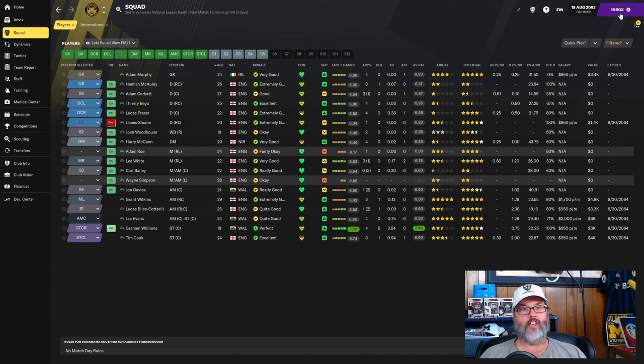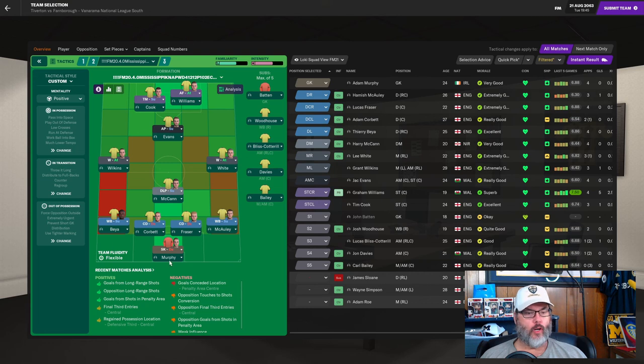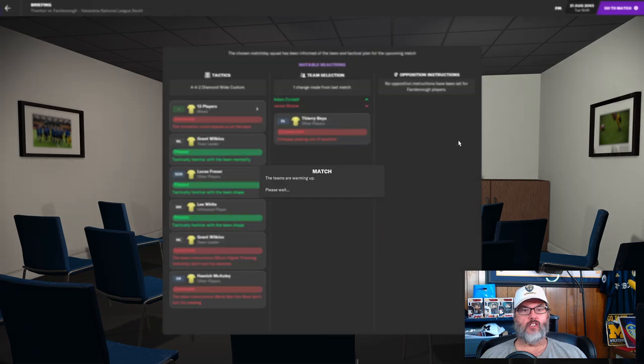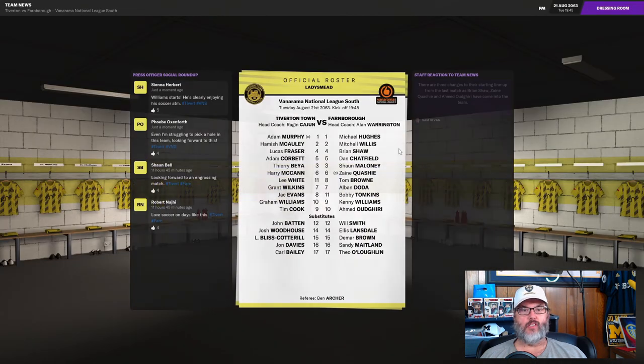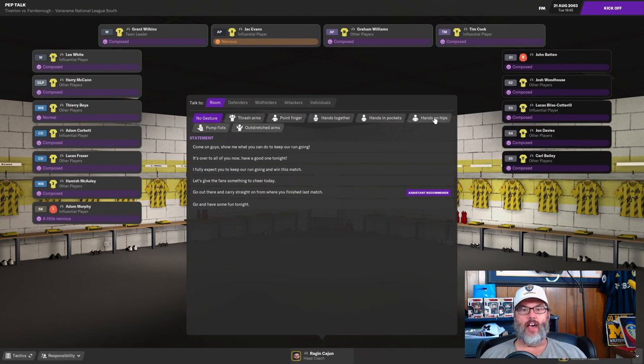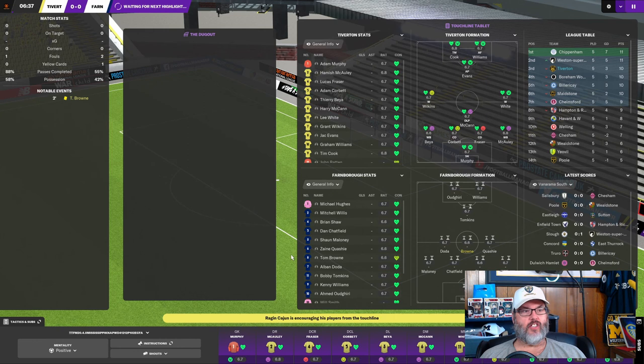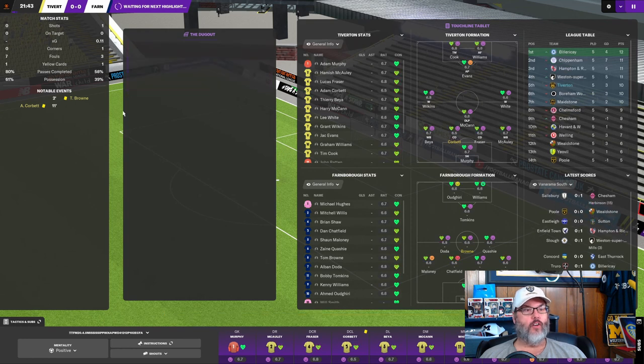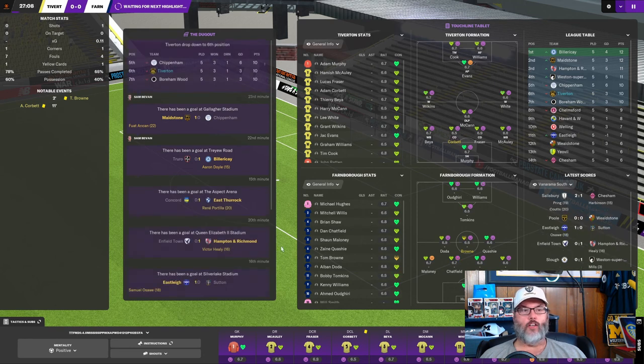Today we play Farnborough. We're going to go with Murphy and Gold. Bea, Corbett, Frazier, and McCauley on the back line. McCann at the base of the central mid. Wilkins and White on the wings. Evans in the number 10. And a striker pairing of Cook and Williams. We at least have a full bench today as people are coming back from suspensions, though they're unhappy at getting played out of position. Yellow card to Corbett in the 11th minute. They picked up a yellow in the second minute. A lot of yellow cards.